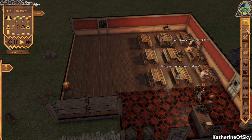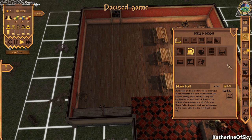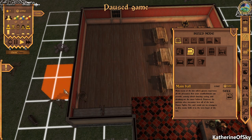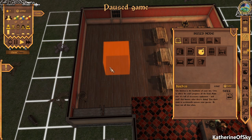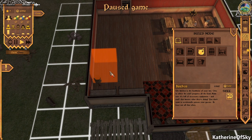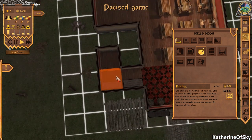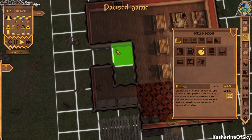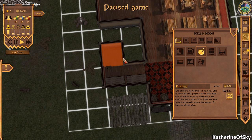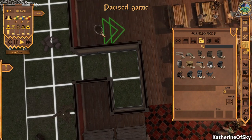I think we could start converting part of the inn to add a kitchen. The conversion process for making a room into another room — you can't just click and drag, which I really wish you could. I've been playing with this and it's a no-go. What we need to do is actually sell these rooms and then convert the area into a kitchen.